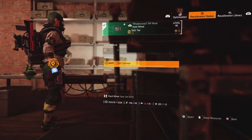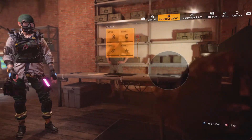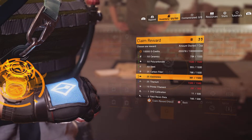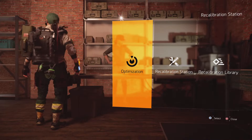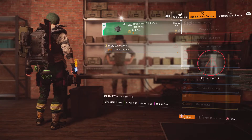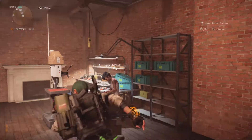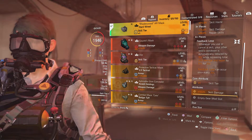At the Recalibration Station for the mask, going to roll skill damage - but I'm out of electronics. Using my Shade Watch to gather electronics from the environment. Got enough, now rolling mask skill damage. If I want to change it later I can always recalibrate again. Looking at where things stand - basically everything is god-rolled at this point, which is what I want.